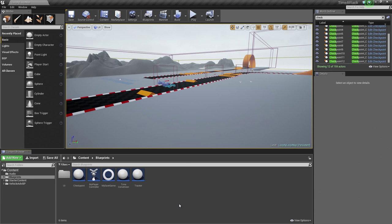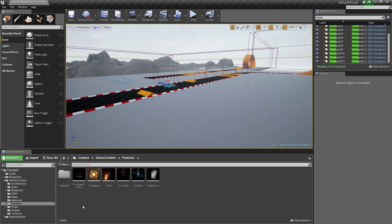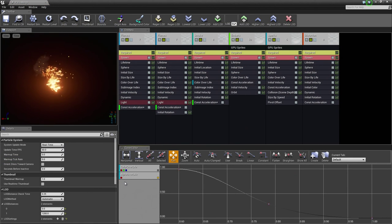Let's go ahead and start working on our Particle Effect. We are actually going to use an existing Particle Effect from the starter content that we included and just modify it a little bit. Let's go to the Content Browser under the Starter Content Folder and the Particles Folder. We are going to use P_Fire and turn this into a fiery ring. Let's right-click on this and duplicate it. We are going to call this P_Fire_Ring. Go ahead and double-click and open it up — it will open Cascade, which is the Particle Editing System in Unreal.